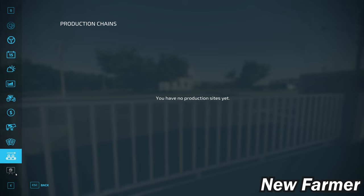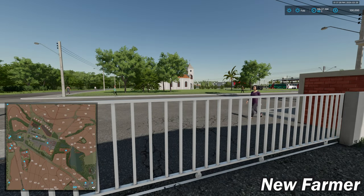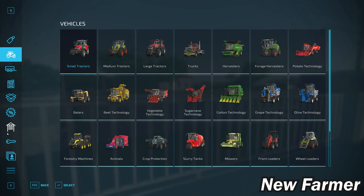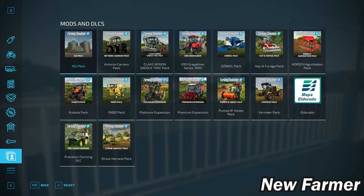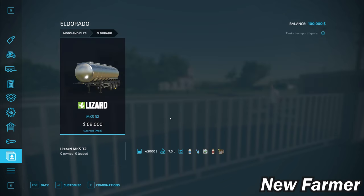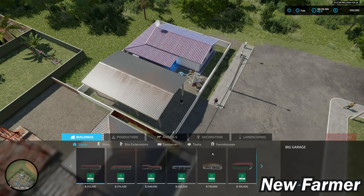We do not have any animals pre-placed on this map. This map does have contracts available. We do not own any production chains at the start, and there are no collectibles. The starting machinery is the 1986 pickup truck. There is also a custom trailer built into the map — an MKS 32 semi-trailer configured to haul ethanol, which is included with the map.